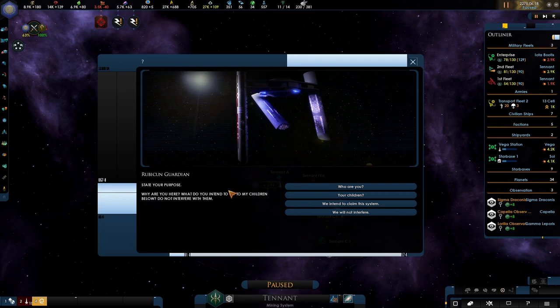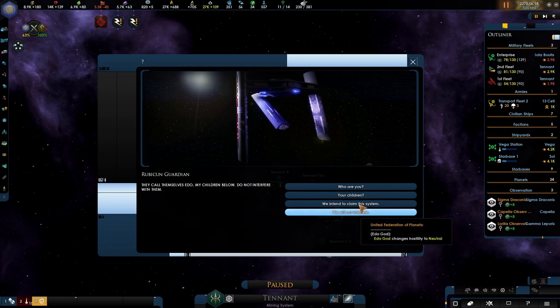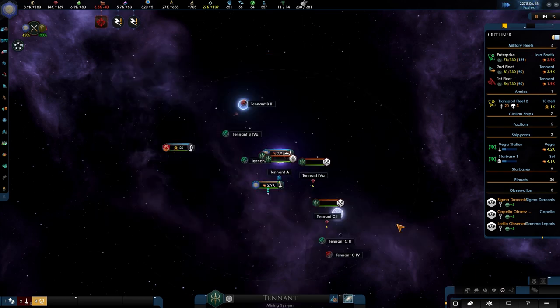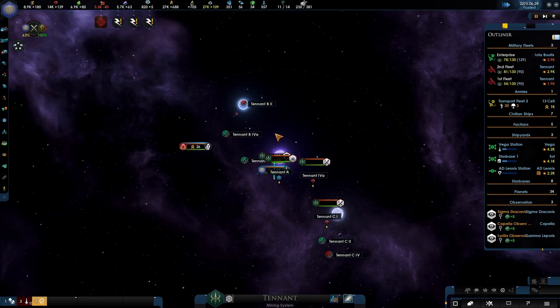The Rubicon Guardian speaks: 'State your purpose — why are you here? What do you intend to do with my children?' Isn't this the one with Voyager? 'Who are you?' — 'We are... you would not understand. We are beside the space but also in it. Now state your purpose.' — 'Your children?' — 'They call themselves Edo — my children below. Do not interfere with them.' — 'We do intend to go, we will not interfere.' — 'Very well.' I'm never going to interfere with that — that would be a problem, and I don't want a problem.